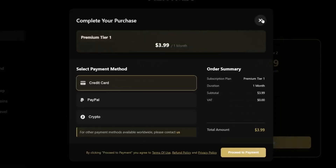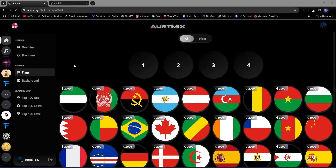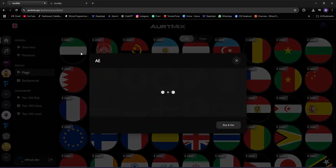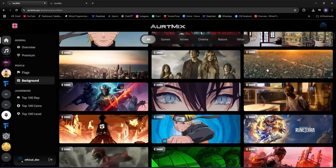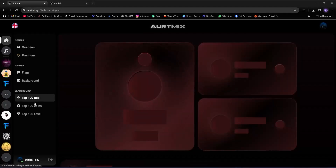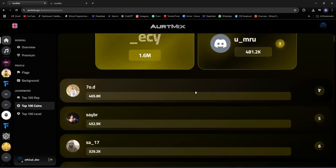After that we have the profile section, with flags and backgrounds. You can see all the country flags and customize your profile — you can buy them using the bot's coins. If you want to change the background, there's a whole marketplace where you can buy and set backgrounds on your profile. Then we have the leaderboard section, where the top 100 global users are shown, which looks very cool too.